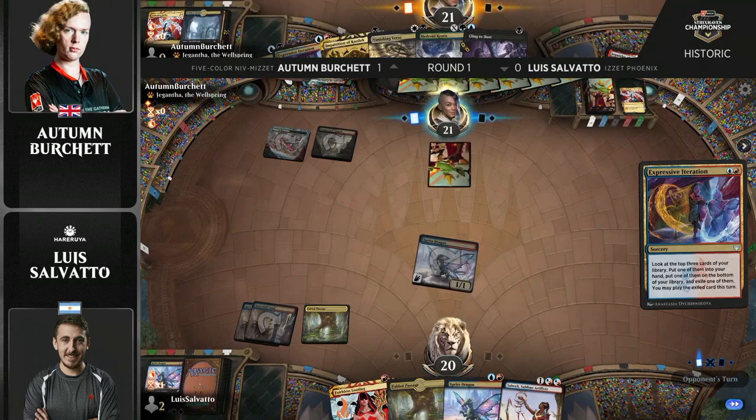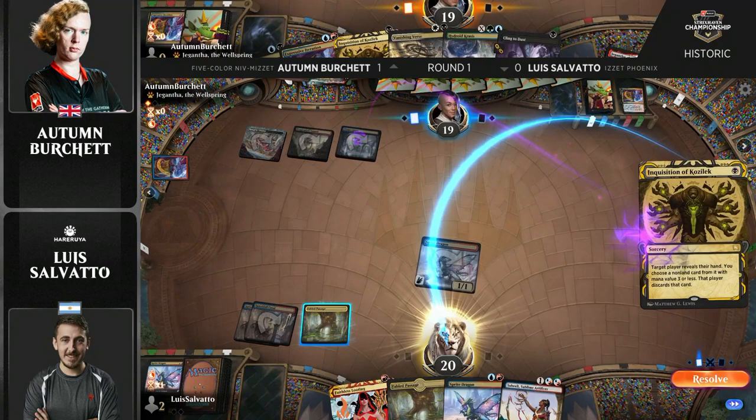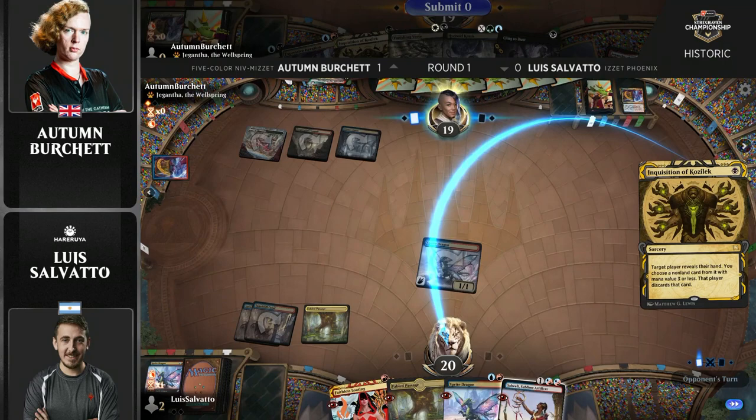Autumn really needs some lands here — a lot of really great spells but needs a black source. And she finds it. This is huge. Now she can Inquisition something away here, either Saheeli or the other Sprite Dragon.